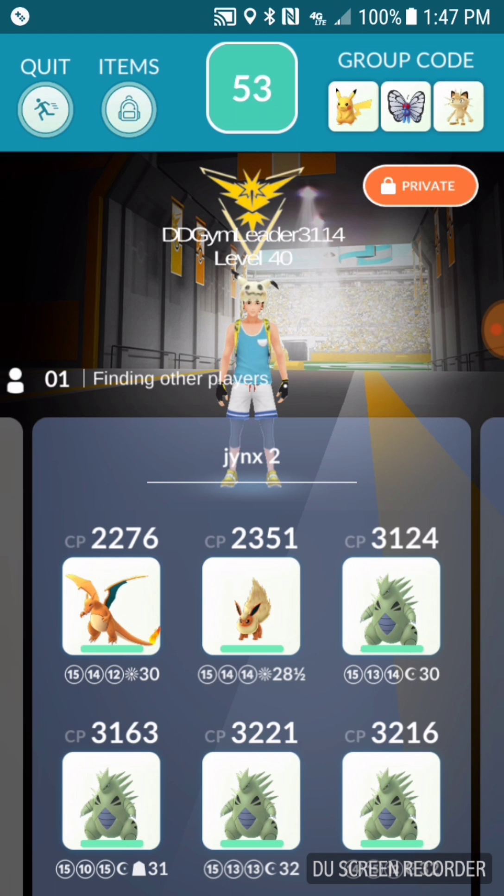Avalanche would be the other move. Good counters to Jynx are going to be your Fire types, your Dark types, and if you have double Rock Golems and Jynx does not have the Ice move set, that will work too — Ice is super effective to Ground, so the Golems would get destroyed by it. But if not, Golems with a double Rock move set will also work.